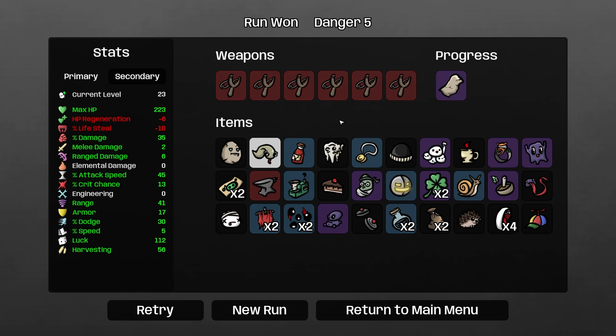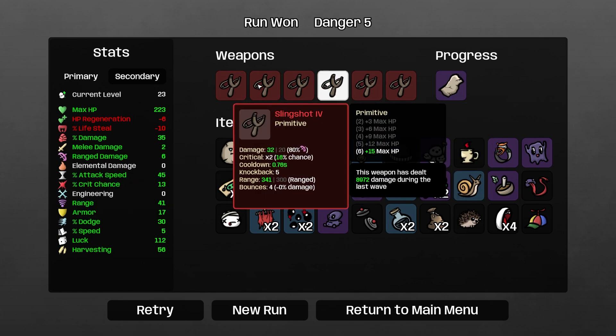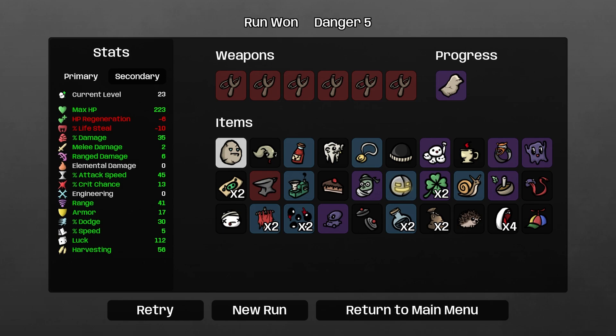It was all about the max HP to be honest — we weren't really doing that much damage. We managed to get it with the max HP, the armor, and the dodge. We just kept ourselves alive in that final run. But I guess with the Golem, that's sort of what it's all about — stacking up the armor, hunkering down, and not losing too much life. We unlocked Stone Skin — plus one max HP for every permanent armor you have, so that's plus 17 and minus two in this case. This could be a pretty insane item going into another run with Golem. Hopefully you guys enjoyed this one — it was the full release of Brotato today. Thank you so much for watching, and I'll catch you in the next one.